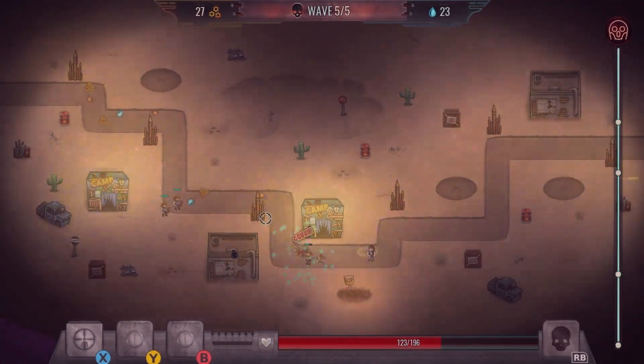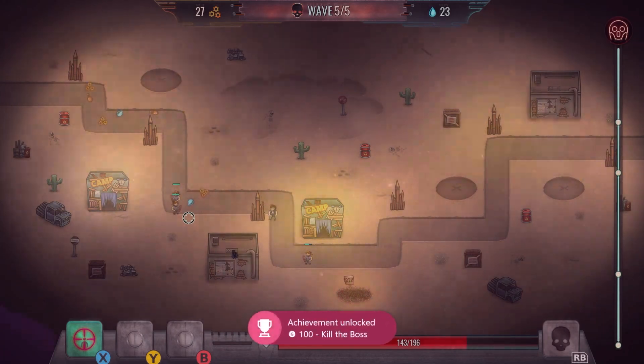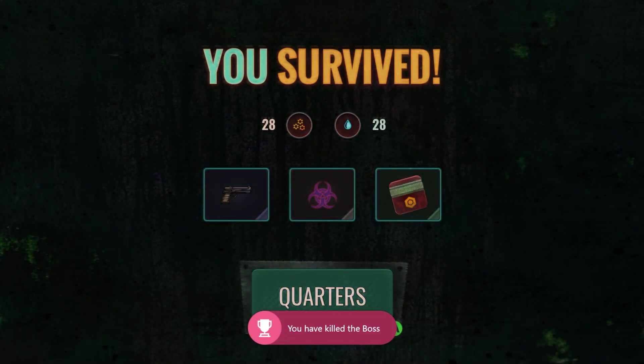And just like that we've bagged another two achievements — kill the boss and survive one day — both 100 gamer score.